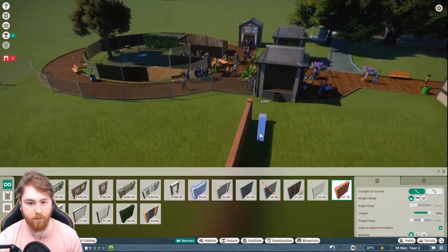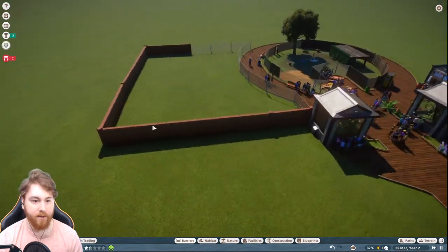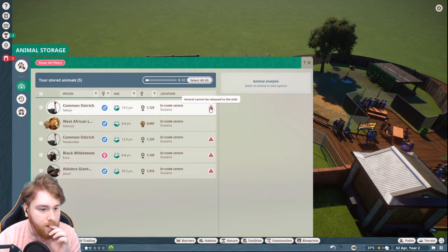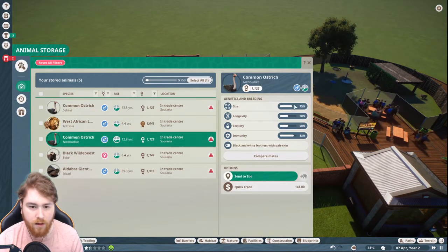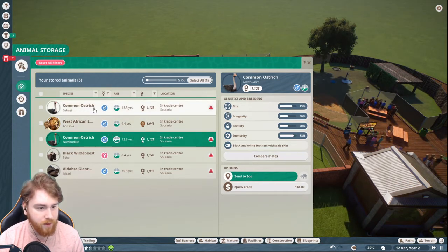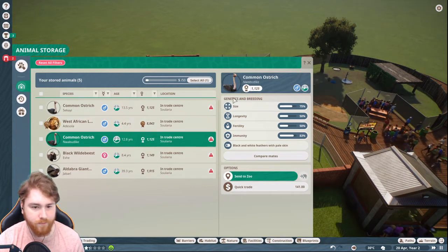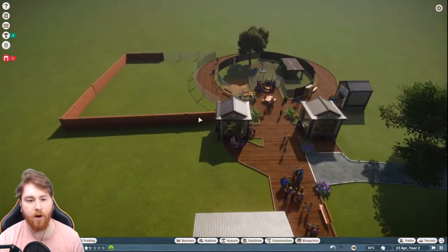That's quite a big area. I'm sure I have animals in my storage - I do. Let's see the ostriches. Oh no, because I want to get two - I want to get a male and a female. I've only got two males, sorry - that might cause fighting. You know what, I'll hold off on them. We'll have something completely different instead.